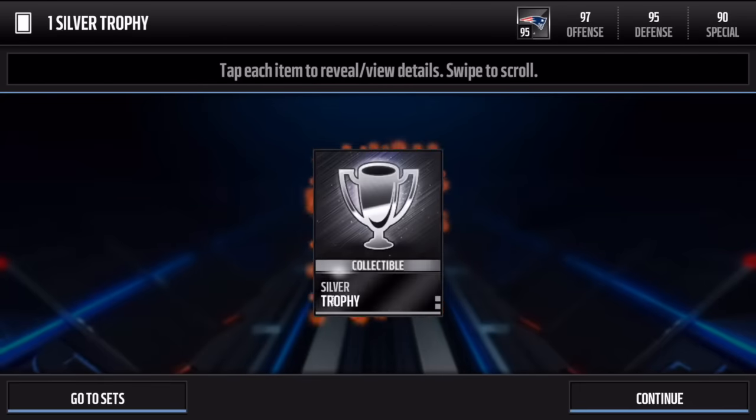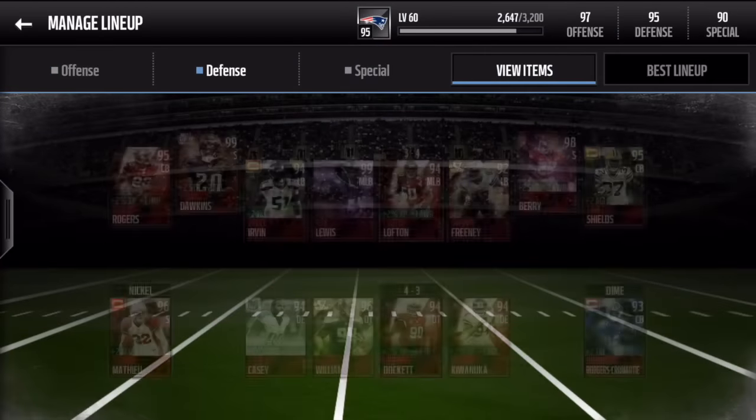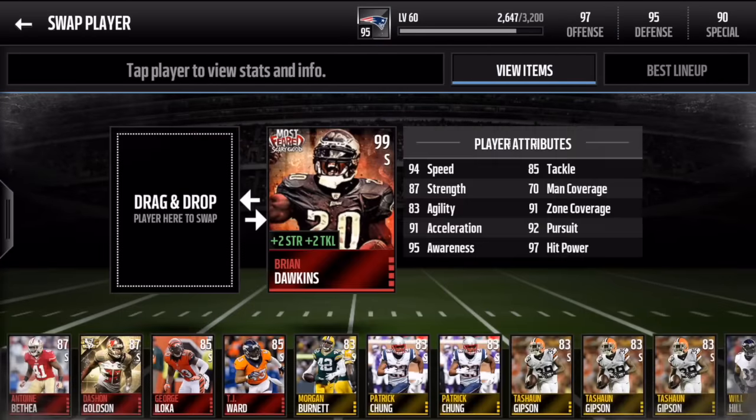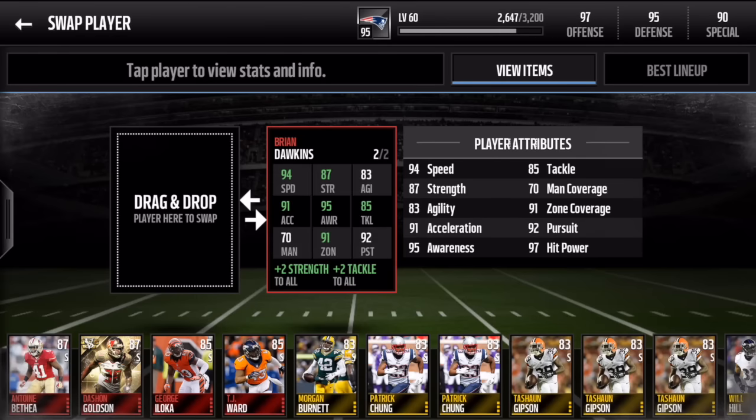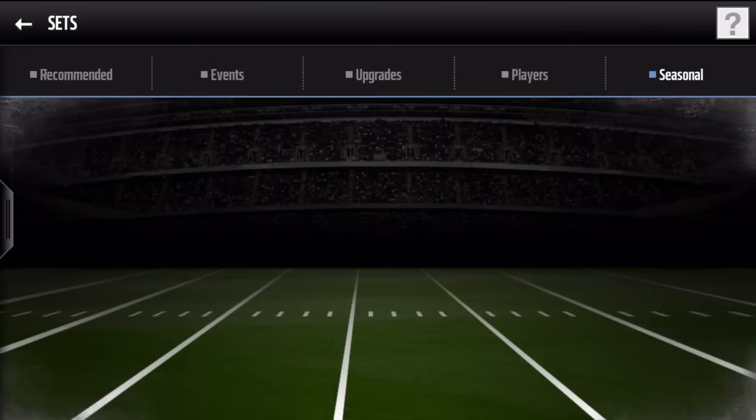Let me claim these two trophies — a little sidetracked here, sorry. Sammy Watkins kind of stole the show to help out the overall, but let's check out Dawkins' stats. We saw it raw but let's turn this card around — he now has 87 strength, which is pretty solid, 94 speed, 95 awareness, 85 tackle, and 91 zone. Amazing.